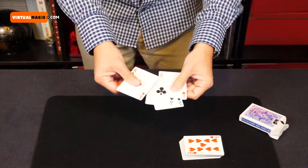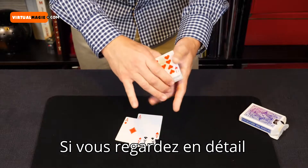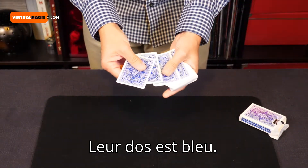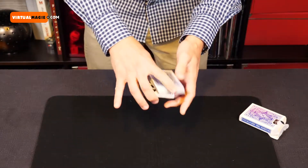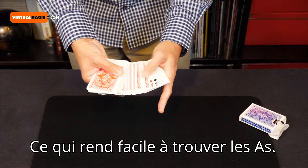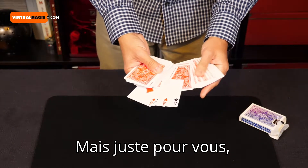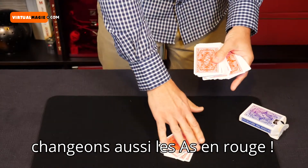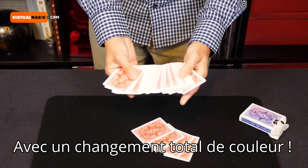That's the ace of hearts. But here's the deal — if you're watching carefully, you might have realized that these aces are marked. Well, not really marked — you'll notice how the color is blue. If you take a second look at the deck, you realize it's actually red, which makes the aces really easy to find. But just for you, let's change those aces red as well — a complete color change.